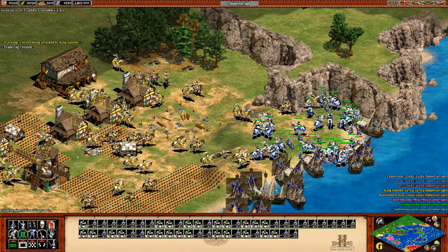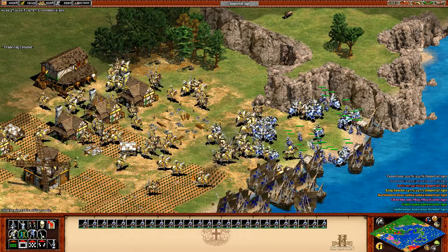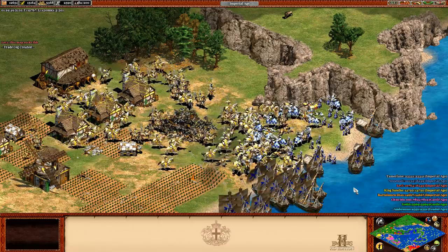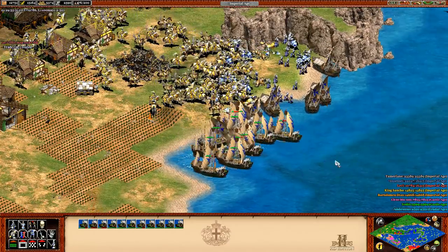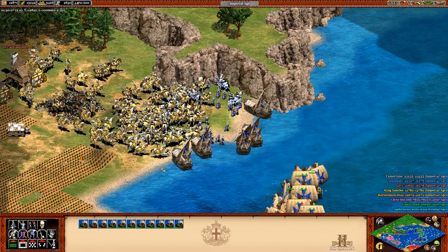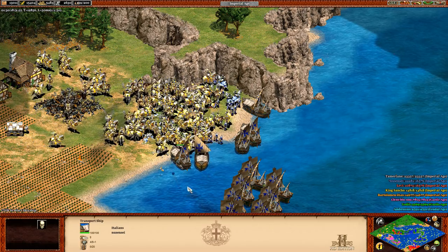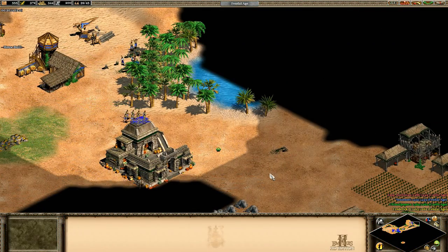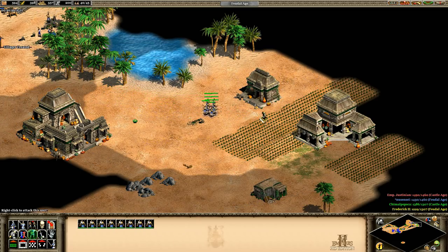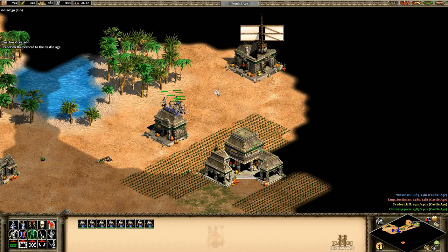In Age of Empires, each faction effectively plays the same set of units and buildings, regardless of the location and era, with some minor cosmetic differences. This is a contrast to other strategy games such as Warcraft, where each race or faction is completely different. Where the factions differ in Age of Empires is in the availability of certain units in their roster, certain restricted technologies, and unique units and civilisation bonuses. The base archer unit in the game is the archer, trained from the aptly named archery range, which is first available in the feudal age. Archers are effective as raiding units early in the game, capable of harassing workers and disrupting the opponent's economy, and have bonus damage against spearmen.